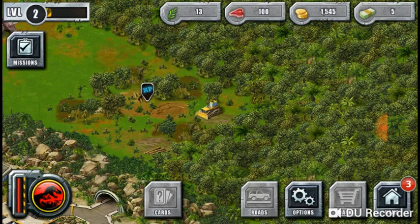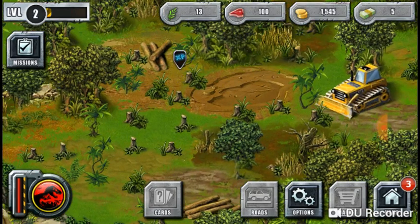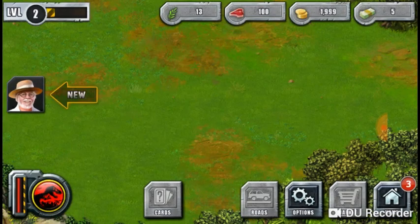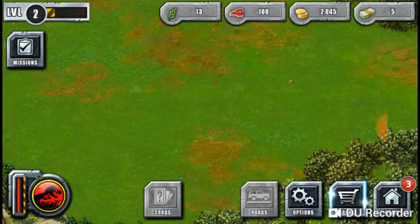I think we should put our new dinosaur right here — it will leave quite the imprint on my guests. Fire it down. Buy a new dinosaur from the marketplace, place it down, and press the accept button. Click the XP — boom! So tap it, there we go.